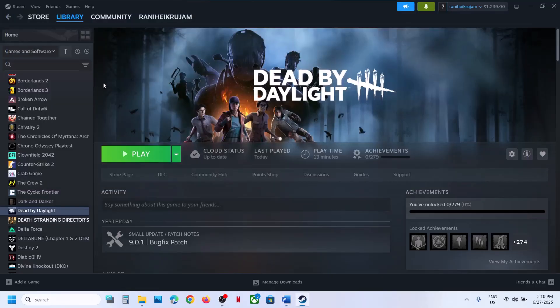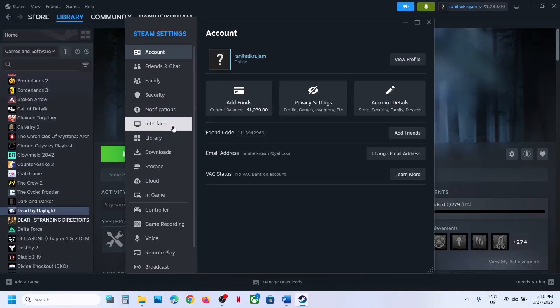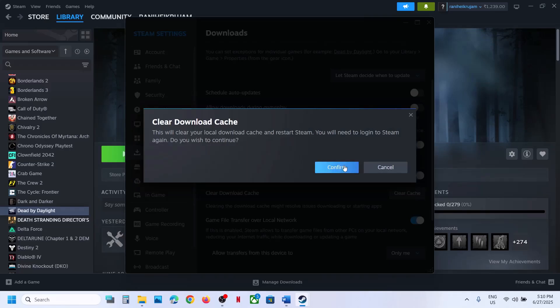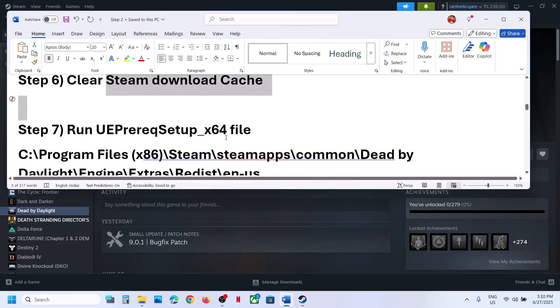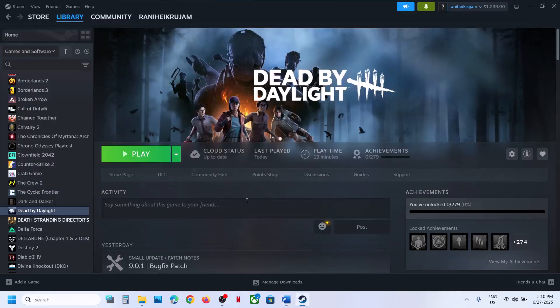Still not working? The next step is to clear the Steam download cache. Go to Steam, click on Steam at the top left, go to Settings, then Downloads. You will see a Clear Cache option — click on it, confirm it, and once done, launch the game and check.